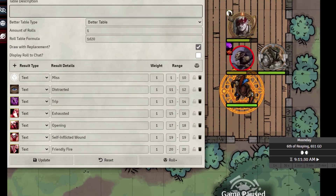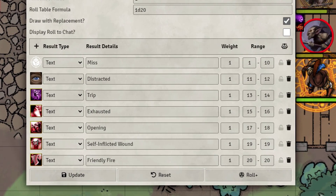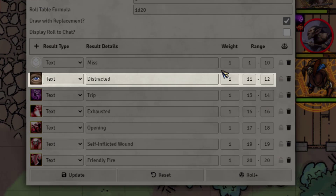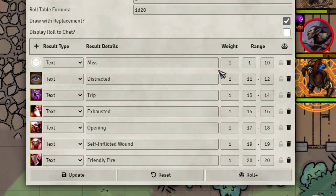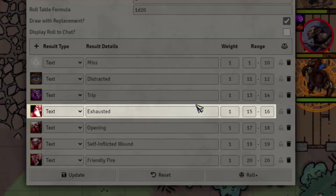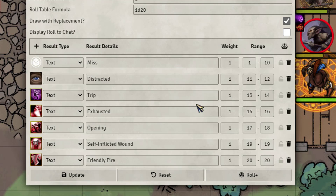Basically 1 to 10 would be a straight-up miss. 11 to 12 they would not be able to use their reaction until the start of their turn. Trip would basically knock them prone. Exhausted would give them one level of exhaustion until the start or end of their turn — it only lasts one round, kind of like them losing their breath.